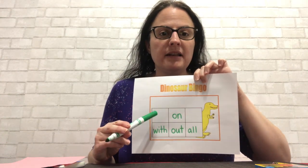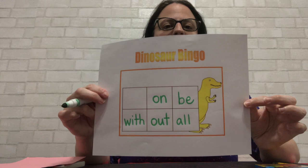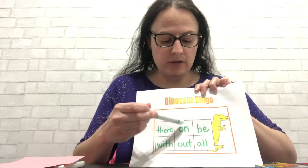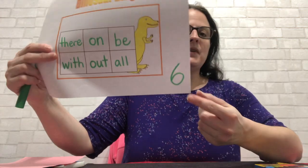How many more spaces do I need? Two. I'm going to pick the word be. B-E. And here's my be. Now I'm going to pick one more — the word there. T-H-E-R-E. There. Do you remember how many words I told you to put in your boxes? Let's count: one, two, three, four, five, six. Yes, six. I'm going to write the number six on my paper. I have six words and we have 11 words in front of us.